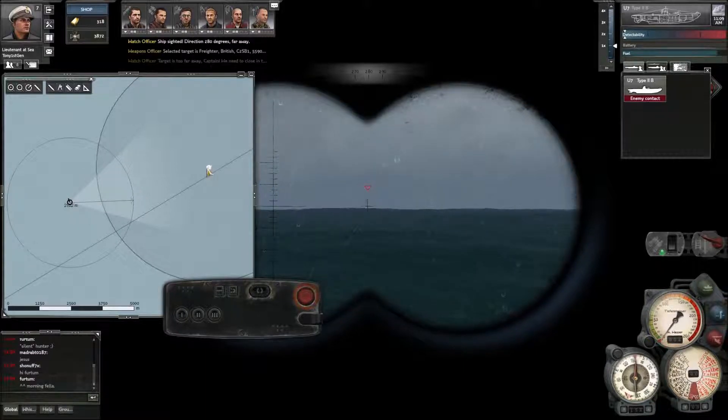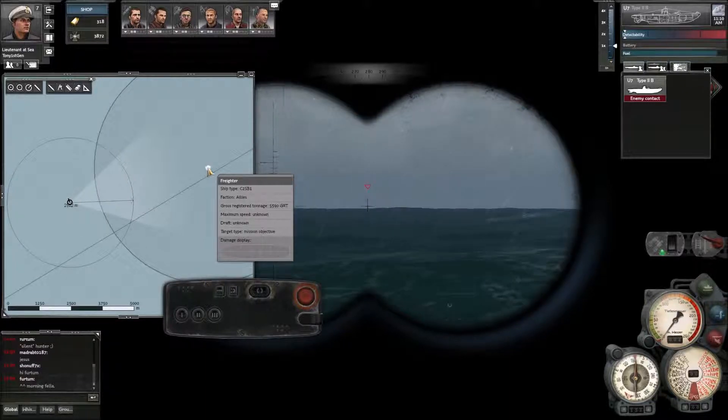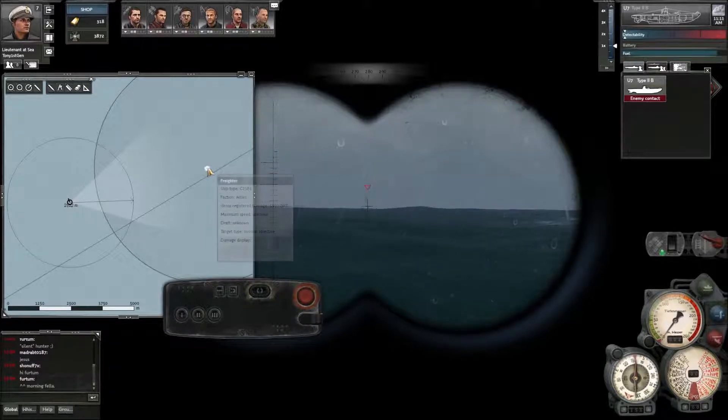Underneath it's got maximum speed - we don't know what its maximum speed is yet - and we don't know its draft. It's already showing that this is the mission type objective, so that ship is our mission objective.